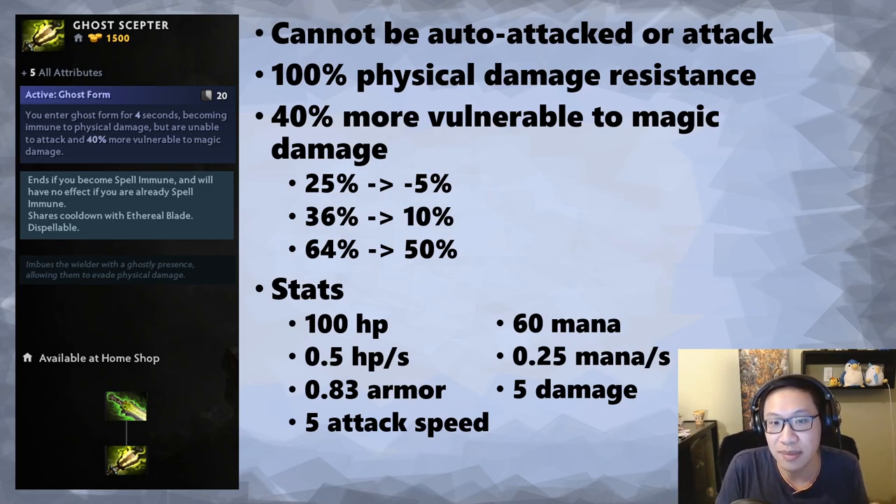You just need to know that Ghost Scepter is going to prevent you from attacking. You're also 100% physical damage resistant during this time, meaning a spell might still be able to target you, but if that spell does physical damage it won't hurt you. For example, Dazzle's Poison Touch is a physical damage spell — so if he casts it on you and you're about to die, you use Ghost Scepter and you actually won't take damage for those four seconds. Very nifty.